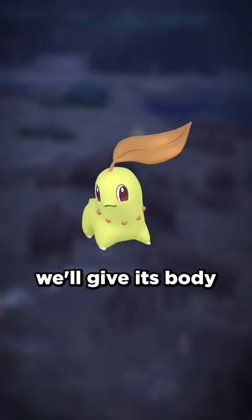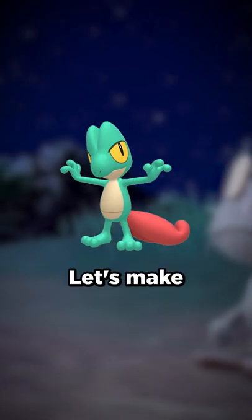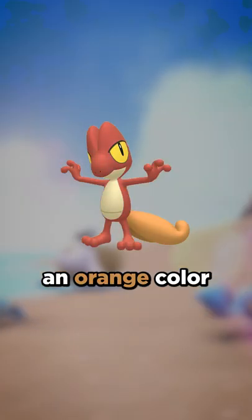With Chikorita, we'll give its body a bluish green color and make the leaf green. Next we'll do Trico. Let's make the body red and the tail an orange color.